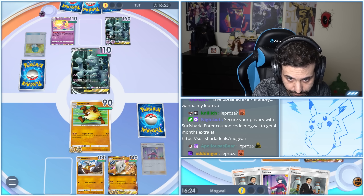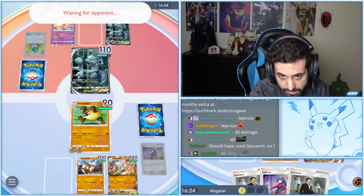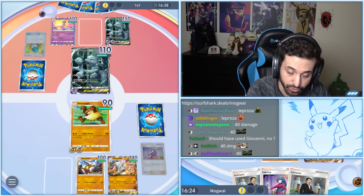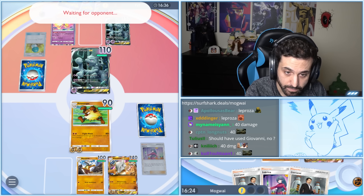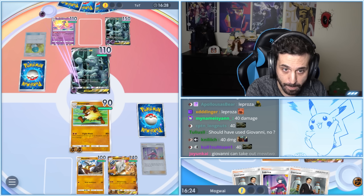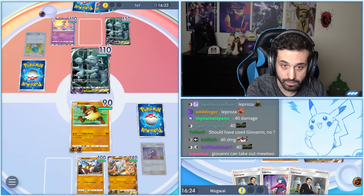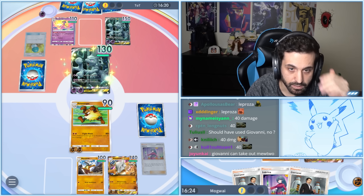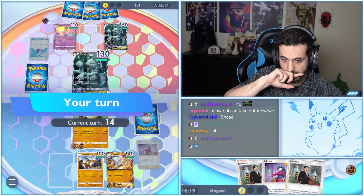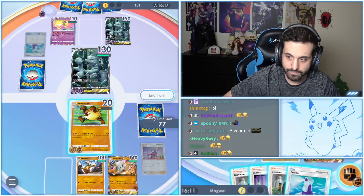We're gonna hit him — this will slow them down. Basically, we're making it so they cannot Side Drive this turn, so if they hit my Primeape we kill him. That's the idea — we need them to Psychic Sphere on us. Oh my god, they're gonna do it! Oh crap, okay it's fine.